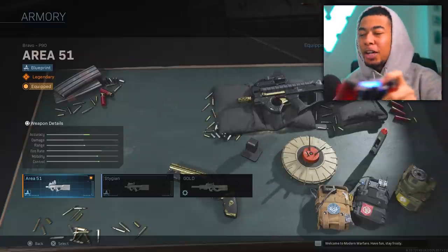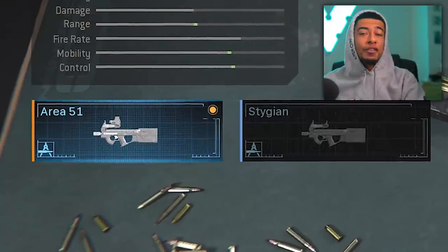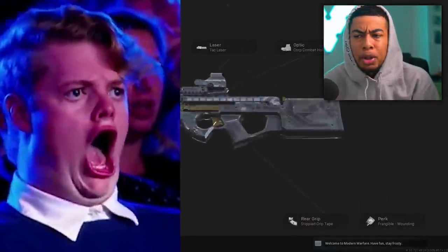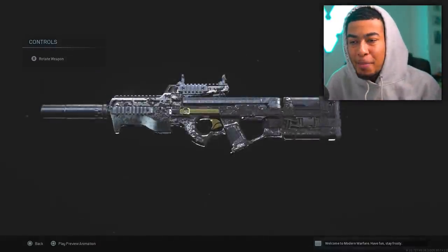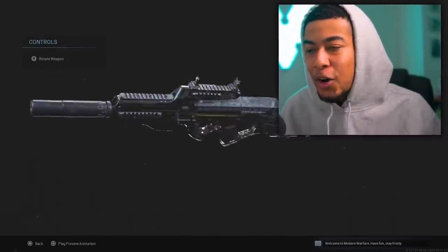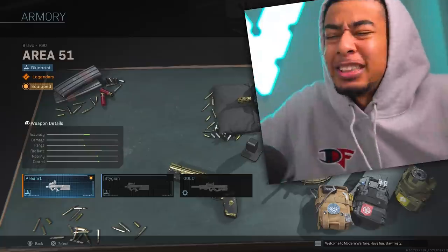Yo, what's going on guys, welcome back. Today we're going to be using the new version of the P90. You probably know the P90 is just amazing anyway — it has no recoil at all. There's a new version of it and I'm going to be showing you guys how to get it later in this video. This thing just looks absolutely beautiful, man. Look at those gold accents on it. Check it out with the platinum camo on it — oh my God. This might be one of the best-looking weapons in Modern Warfare right now. It's called the Area 51, the legendary version of the P90, which has no recoil. It's just insane.